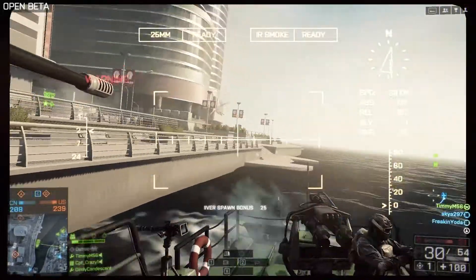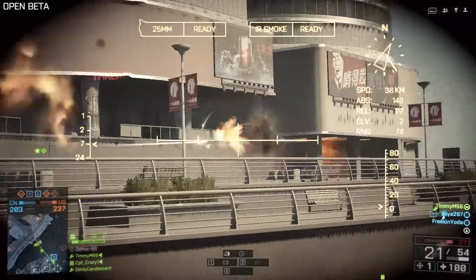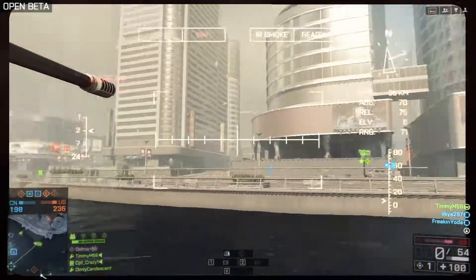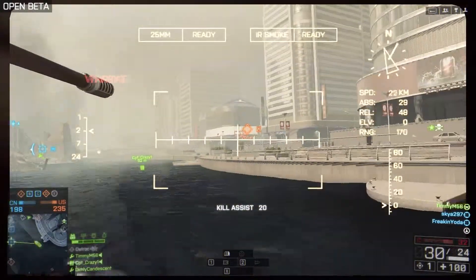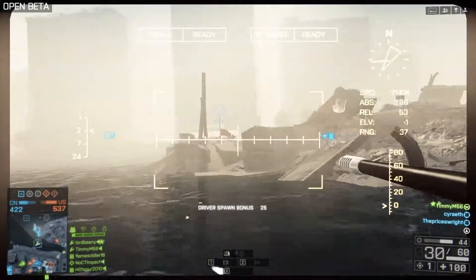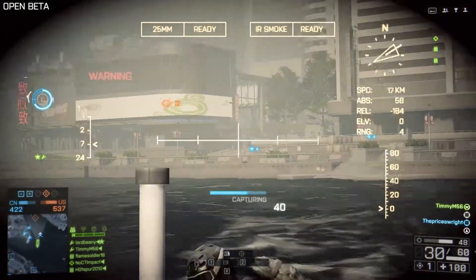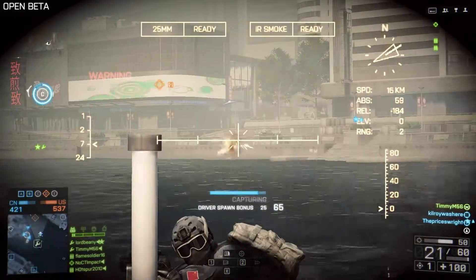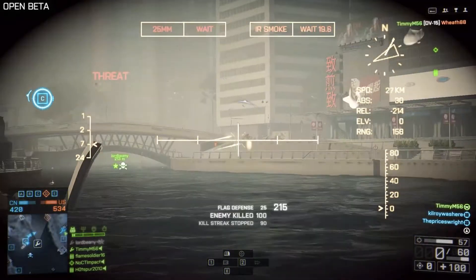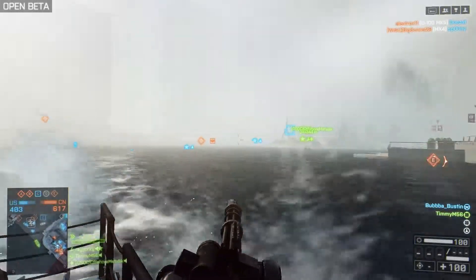Your two side gunners — one on the left and one on the right — both have miniguns, the same miniguns found on transport helicopters. They're powerful, but as you can see in one clip, it's very difficult to get kills when moving fast because it takes a lot of bullets. I feel like the miniguns need to be buffed or upgraded a little bit. It's a beta so they can't fix everything now, but I hope they address that in the full game.